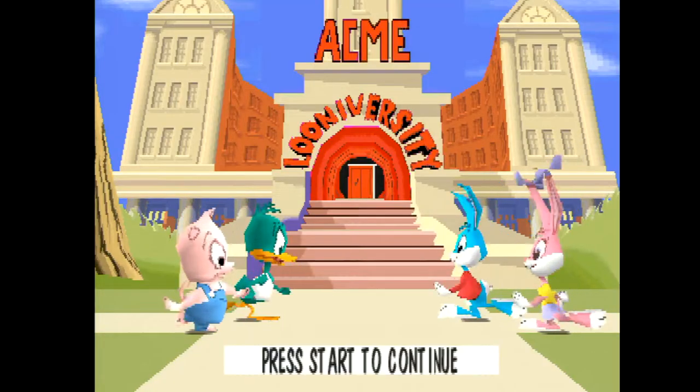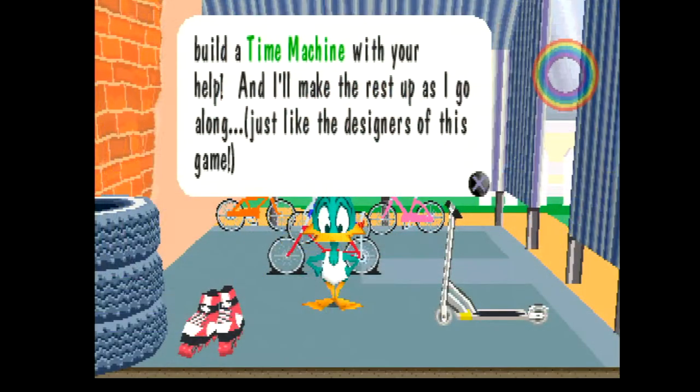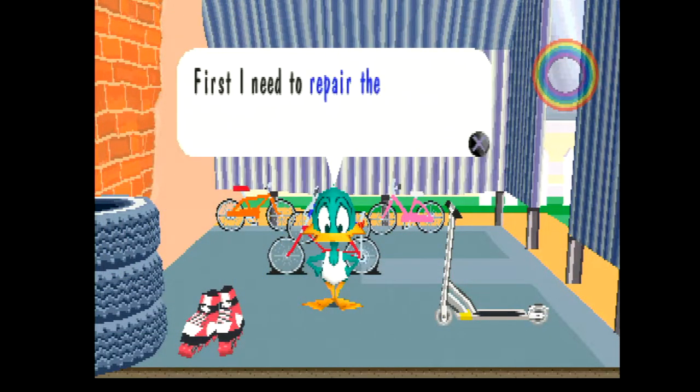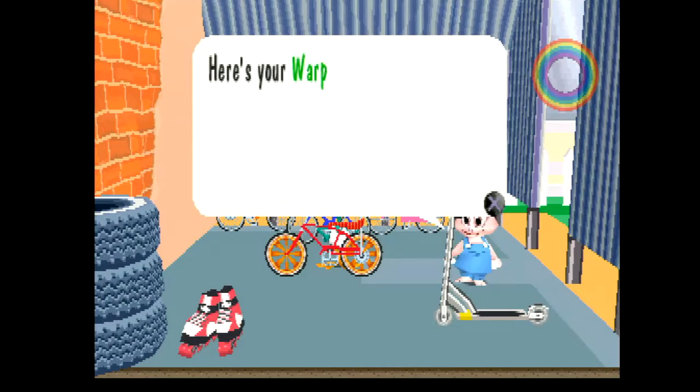This is where I'm supposed to say something about it being the style at the time. So Plucky, of course, had homework due at the start of the game and he didn't do it, so he decides to build a time machine out of his bike. You'll take control of each character — Plucky, Hampton, Babs, and Buster in turn — to find the parts to make this time machine. No idea how Plucky knows how to build this time machine and what parts he needs, or how they all just happen to be in the school, but that's not important.